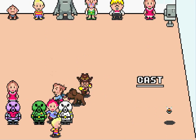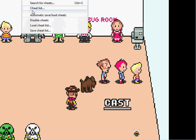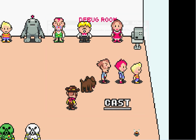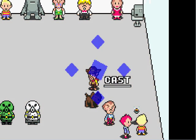Actually, real quick, I want to show you what the cheats I'm using actually are to get these unused enemies. This cheat right here — this is the actual code: 020047EC. Basically, you change this value right here to get different enemies. Most of the values from BF to FF will give you the unused enemies.